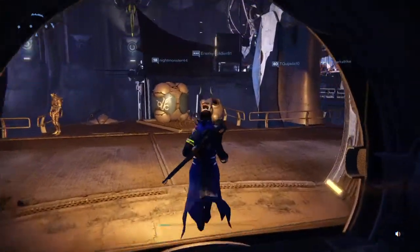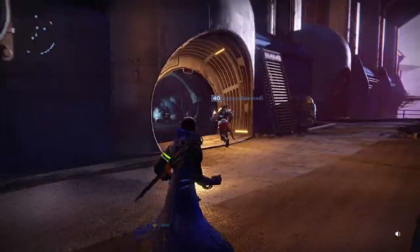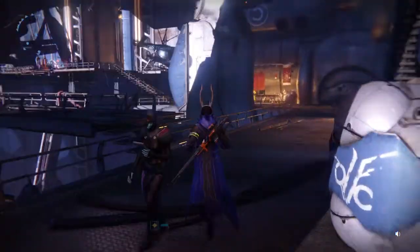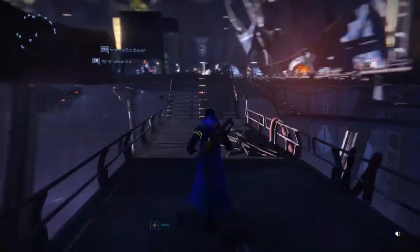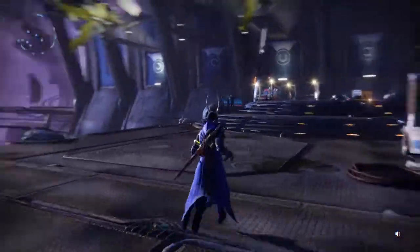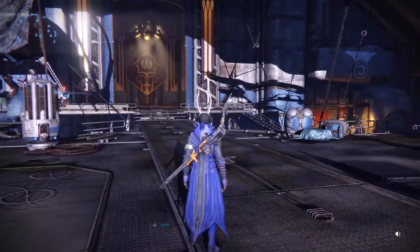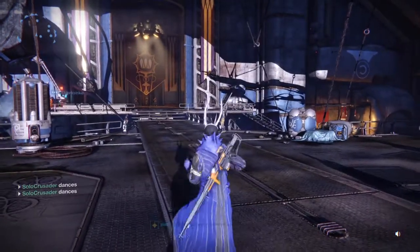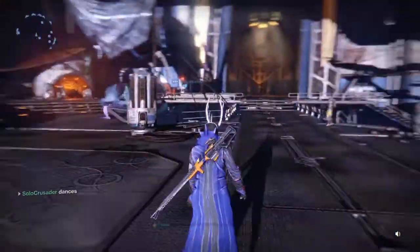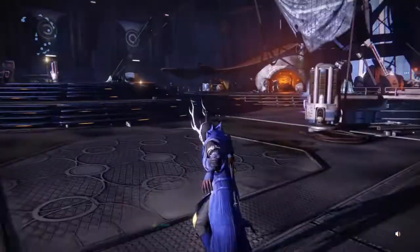So there you have it — that's where Xur's location is, his little door just for him that might not open, but going in and out of orbit should fix it. I looked on Bungie's help desk and that's what they said. Hopefully my buddy comes on and picks up The Stag, because it's pretty sweet looking. Xur's in the Reef — check it out — and we are one step closer to fulfilling my exotic collection.